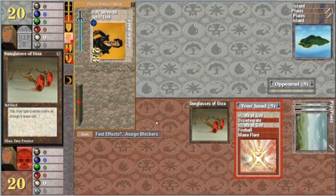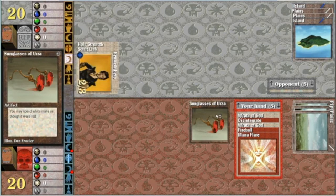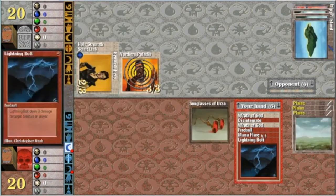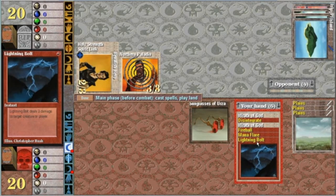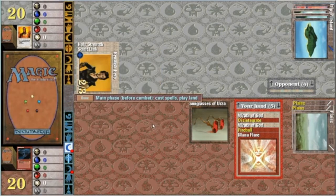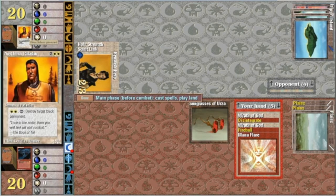But with this special little card here, when you put your Sunglasses on, the world looks rosy. Now I'll have to deal with that. Take care of that now. Then do... Paladin. Beautiful artwork by Douglas Shuler. 'Look to the north. There you will find aid and comfort.'